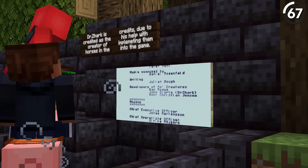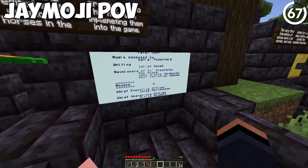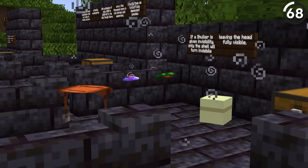Dr. Jacques is credited as the creator of the horses as well as the zombie horse. If the shulker is given the invisibility effect, only its shell turns invisible — the inner creature remains visible.